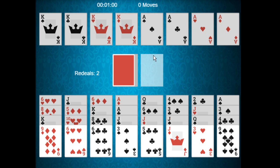Hello, this is a video on how to play the card game Alhambra. Alhambra is a solitaire card game that is played with two standard 52-card decks.